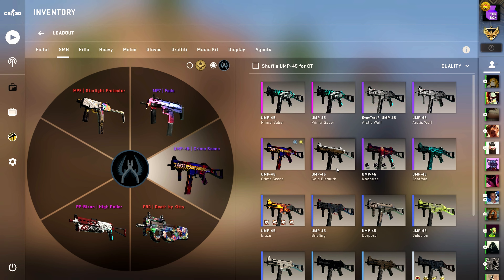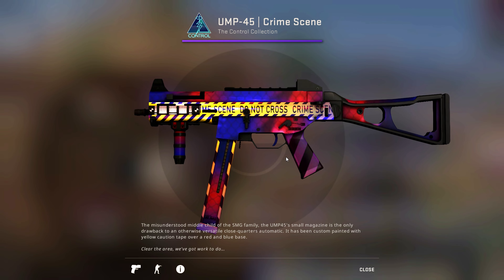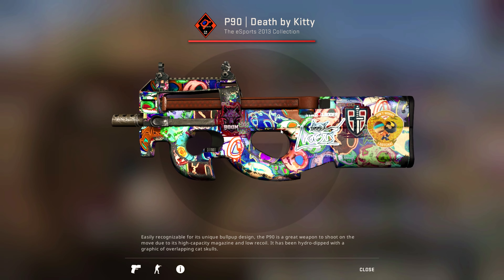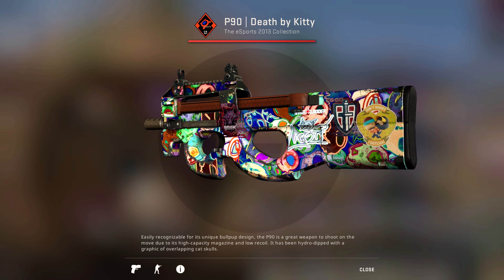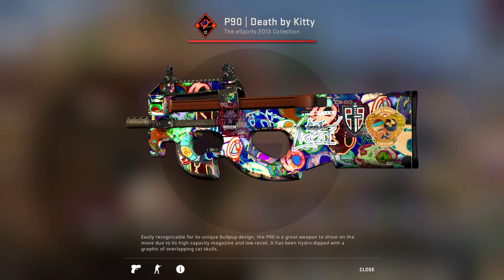For the UMP, I used to gravitate towards the Primal Saber because it has a really nice color scheme and top-tier artwork, but I decided to switch over to the Crime Scene because it just has more going on — it's a much flashier skin. For the P90, I never use it at all, but when I do I like to pull out the Death by Kitty, which is a certified hood classic from the first eSports collection from 2013. It has this Leah sticker which looks so scraped that it doesn't even look real — and there's like an actual cat behind it. I thought it just fit the theme of the Death by Kitty perfectly.